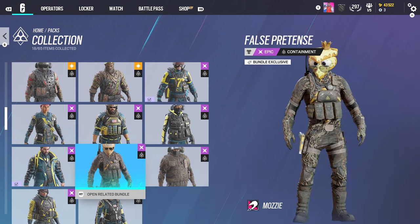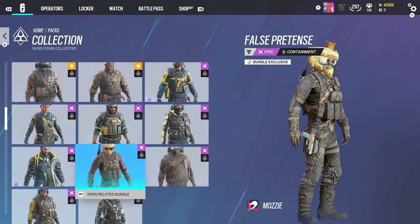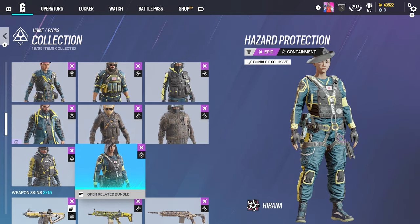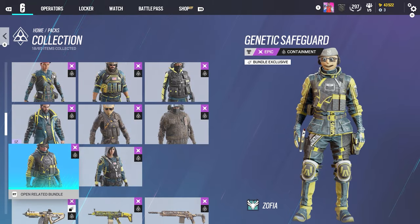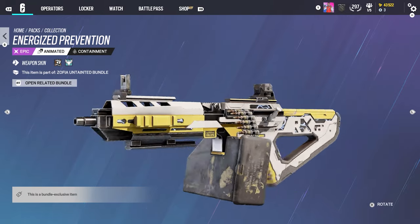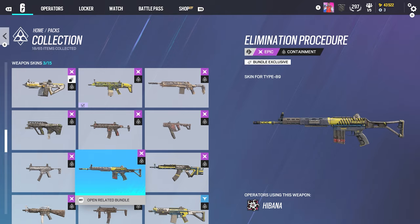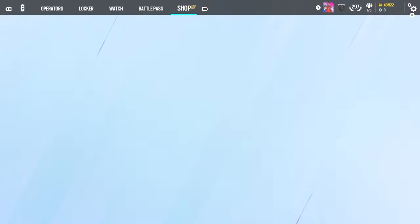There's Mozzie's — oh, with the pizza one it actually kind of looks good. Bandit's not bad, Hibana's alright, and Zofia's — yep. Oh, we got an animated skin for the LMG — that's not too bad, pretty nice actually. That's the only animated one. Hibana's not too bad. I do like the style they're going for on that one.